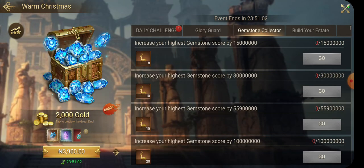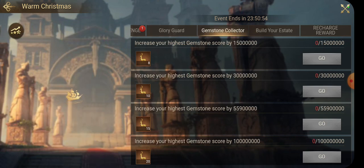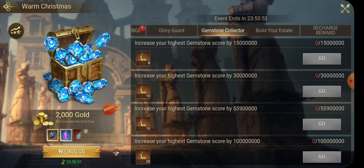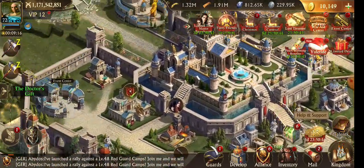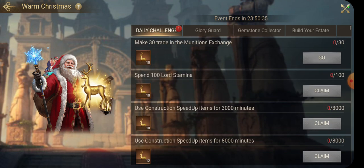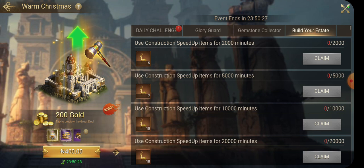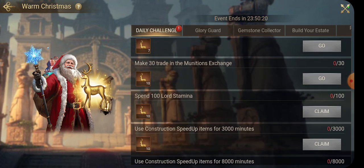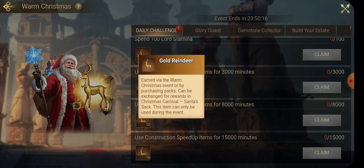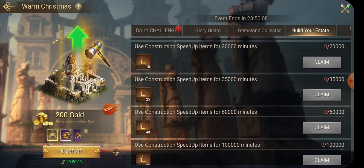Don't use your equipment banners right now. We also have building estates for today and the Gemstone Collection. You all know how to do the daily challenge — collect some points. I'm trying to tell you what you need to do. Collect points, attempt all these tasks — they're very easy. Build the building estates, do your building. I don't want this video to be too long, so just complete all the tasks here to get more gold render.